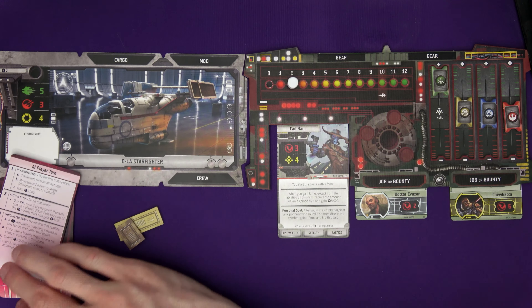A new ship becomes available - a YV-666 light freighter. I'm going to keep running off. There's a passenger that wants to go to the Spinwood Core, so let's make our way there and pick up that passenger from some market on the way. There's a job for Ord Mantell that wants influence - I do have some influence. He moves six now, so harder to outrun him. I move three spaces to Ord Mantell.